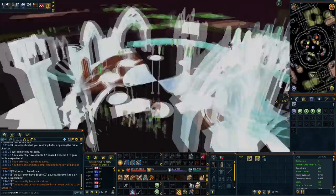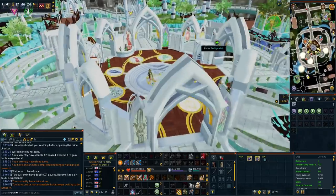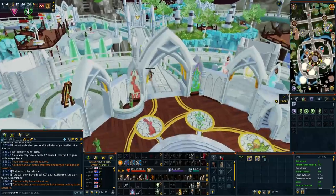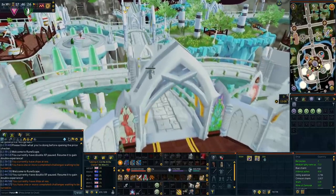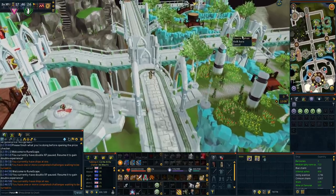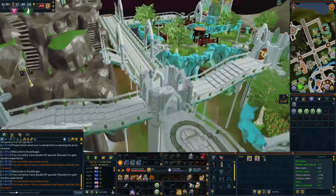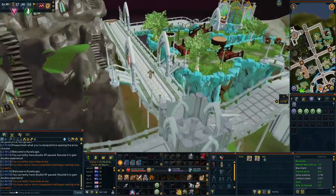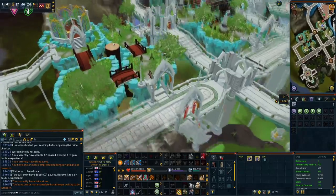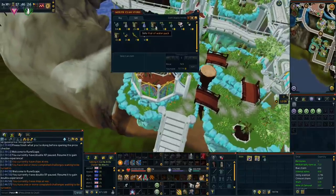Whilst on the topic of buying vials of water and bomb vials, the only other one I do is in Prifddinas. Once there travel straight north into the Meilyr district — personally I use an attuned crystal teleport seed to get there faster, but teleporting straight to the Prifddinas lodestone will suffice. Go to the northeast of the district and once you trade her she will sell the bomb vials and vial of water packs once again for a nice easy bit of profit.